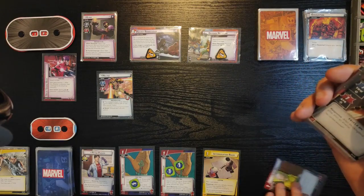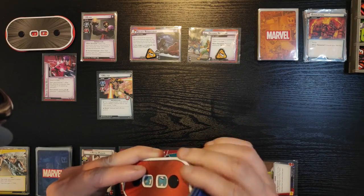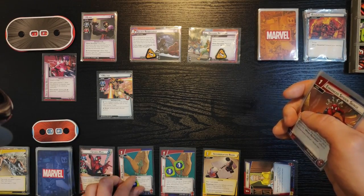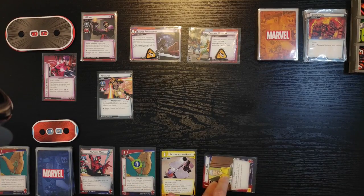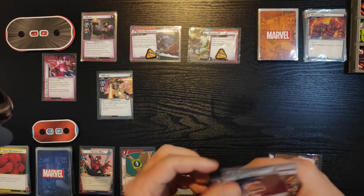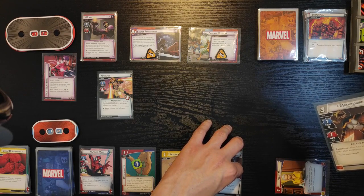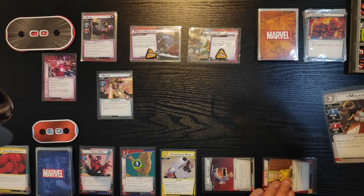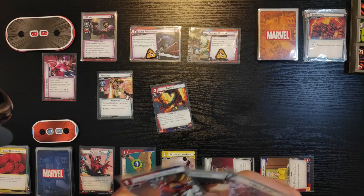Now we're back to me. To start with, I'm gonna use Aunt May to heal myself back to full health — so I'm back to 10 health. Now I'm gonna flip to Spider-Man and I'm going to use two resources from the Web Shooters and one from Great Responsibility to play Helicarrier. It's a support card, max one per player — I can exhaust it to reduce the resource cost of the next card I play by one.